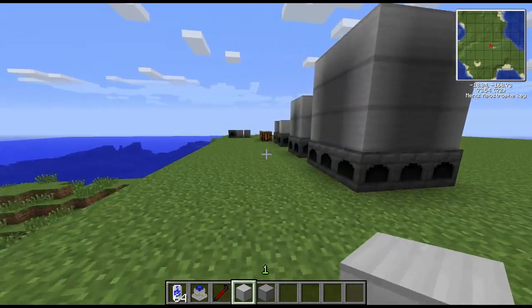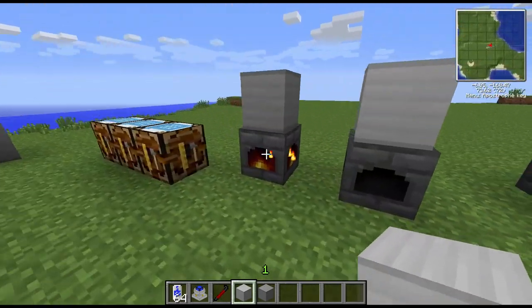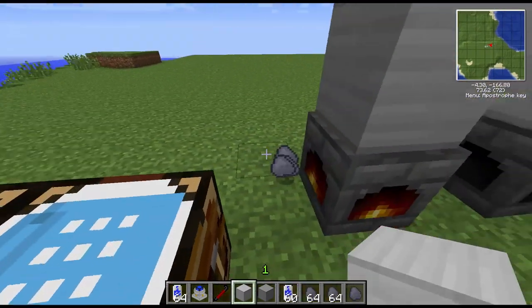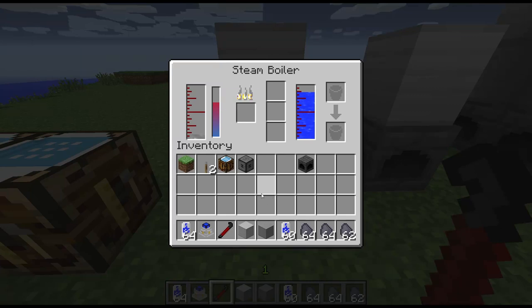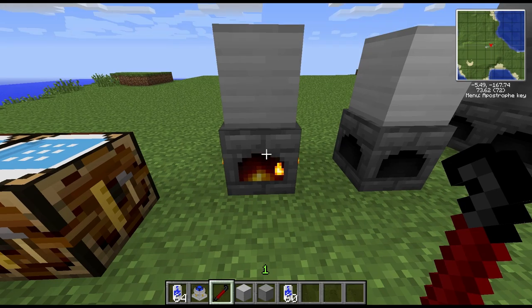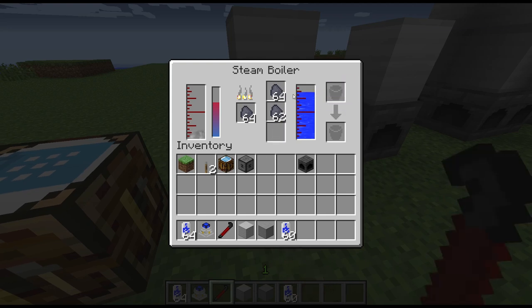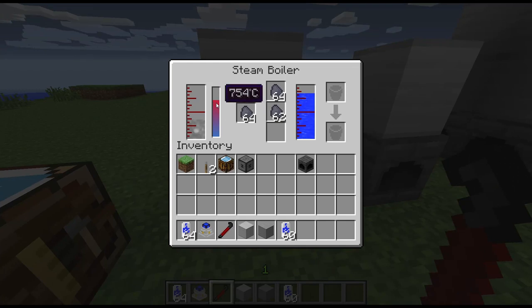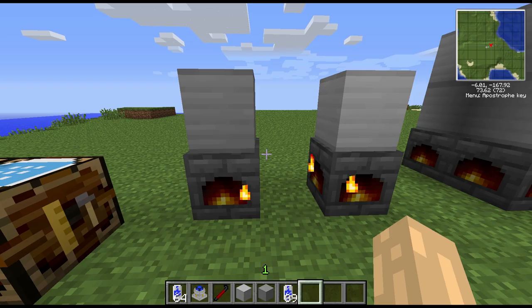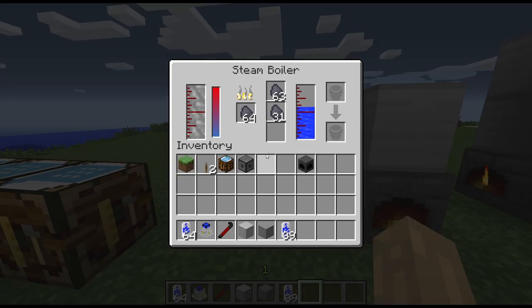So there's the steam boiler — extremely useful. If you accidentally put a block on it incorrectly, you can see it'll spit everything out. We're using up water at quite a rate here — used it all up already, and the temperature is quite high. I don't really want to blow one up for you, but I'll stop the video briefly and come back and we'll see if we can.